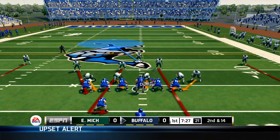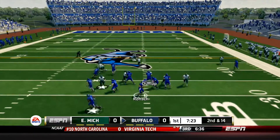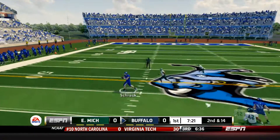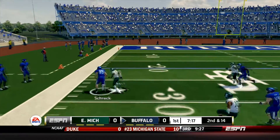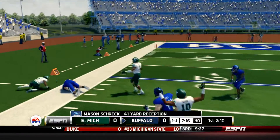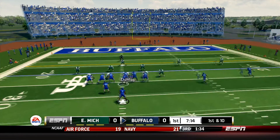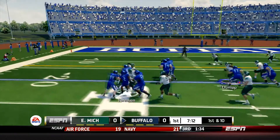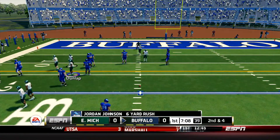That brings up 2nd and 14 for the Bulls. Here's the snap. He throws off the left to Shrek again, and he's got big yardage. He breaks the tackle and he's inside the 30 before he's finally shoved out of bounds. Now in motion goes the fullback. Rohach takes the snap and he's going to hand it off to the running back Johnson who gets to the outside and picks up 6 yards.